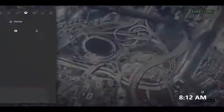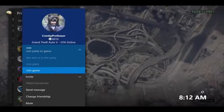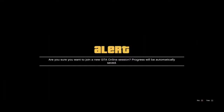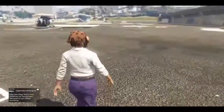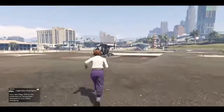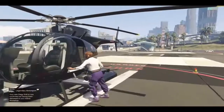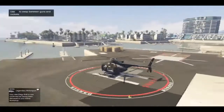Especially if you use your CEO office. If you use your apartment, I recommend you to watch my latest video because you can hit the glitch every time with that method. But if you decide to use your CEO office, you can pick pretty much any chopper. The next step is to teleport your character to your Buzzard, so start a job very close to your Buzzard.